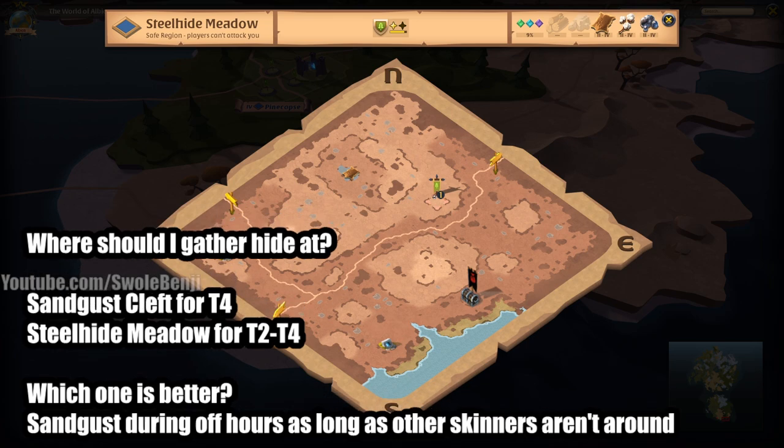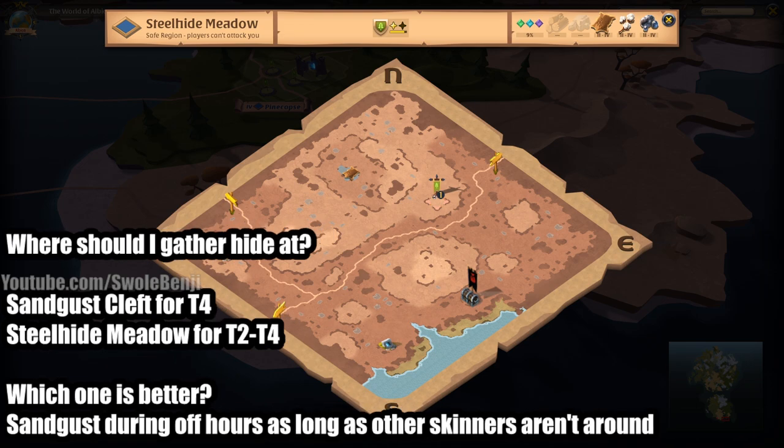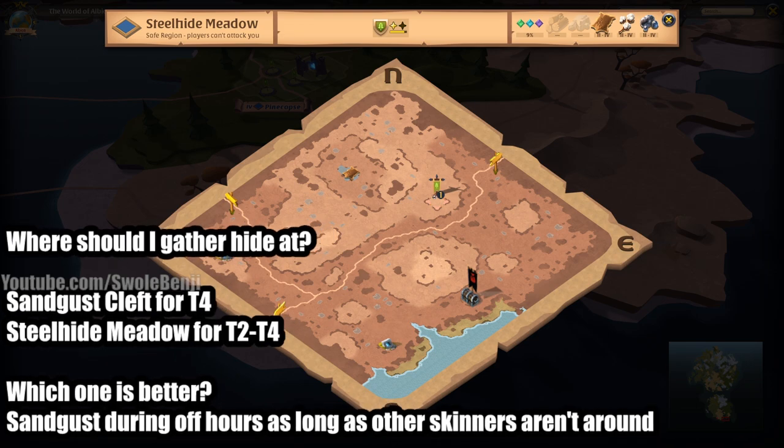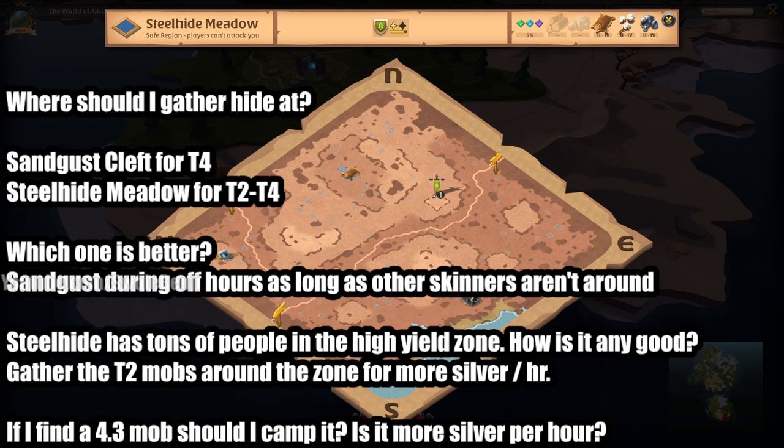In Steelhide Meadow you can see there is a hide den with an unusual concentration of Tier 4 hideberry animals, but it also has a higher concentration of Tier 2 and Tier 3 animals all around. So you'll farm there instead if Sandgust Cleft is too busy. Sandgust Cleft is better during off hours as long as other skinners aren't around. Steelhide has tons of people in the high-yield zone — bots, people flagged for other factions like Lymhurst. Just farm around it on the south or east part of the map; you'll find a rhythm and there'll be plenty of pickings.